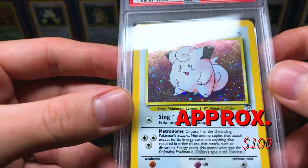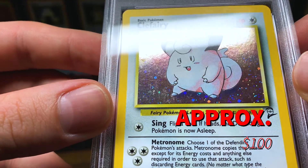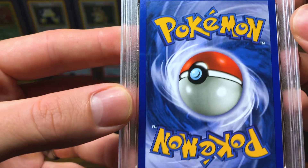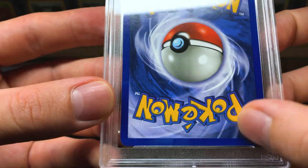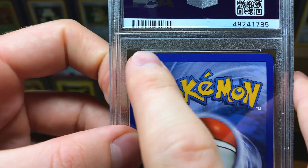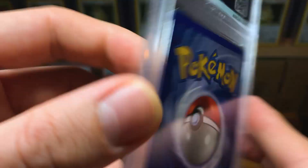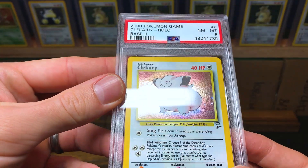PSA 8 Clefairy — this one's got a lot of scratches too. The back looks really good except for the top where there are a few white spots, two bigger ones right there, but that's it.